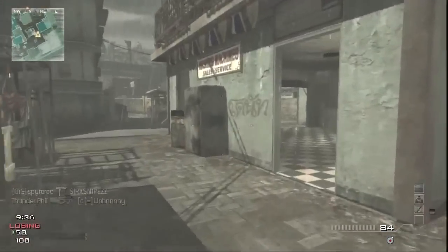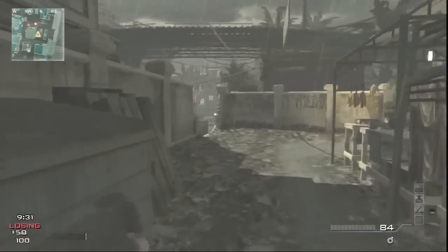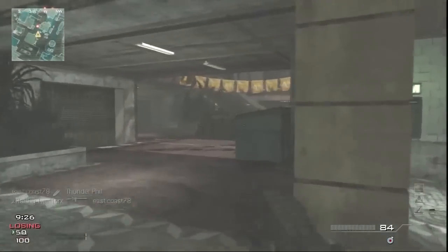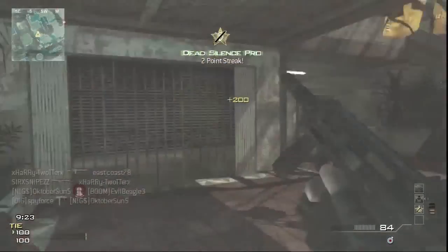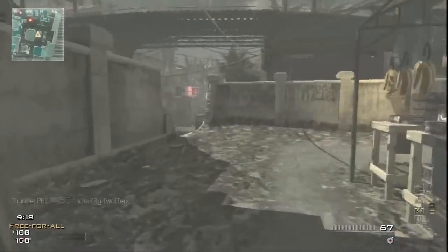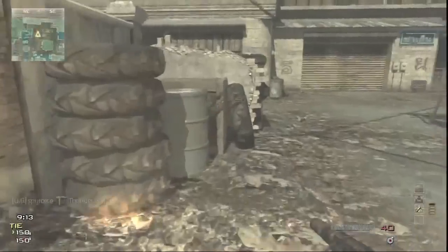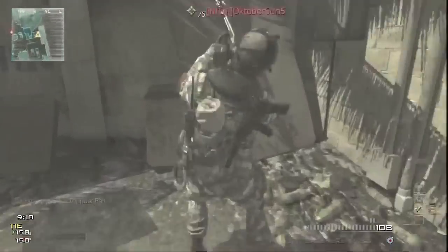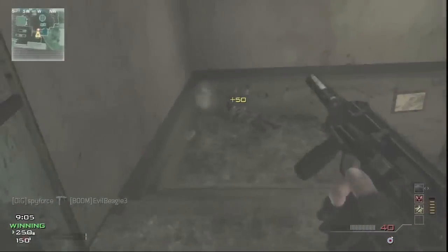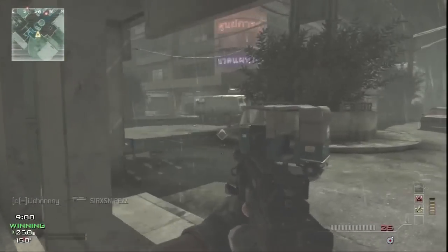Well, actually I got two kills with the PP90, but other than that the MP9 was my primary weapon of destruction. For people who want to know my class setup: I was using the PP90 with extended mags and stability; secondary is the MP9 with the silencer; Semtex and portable radar; perks are Sleight of Hand Pro, Quick Drop Pro, and Steady Aim Pro; specialist perks are Dead Silence Pro, Assassin Pro, and Scavenger Pro.